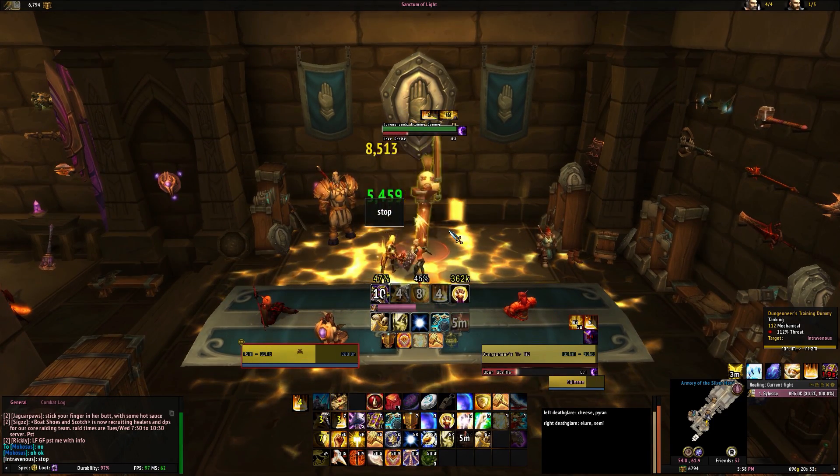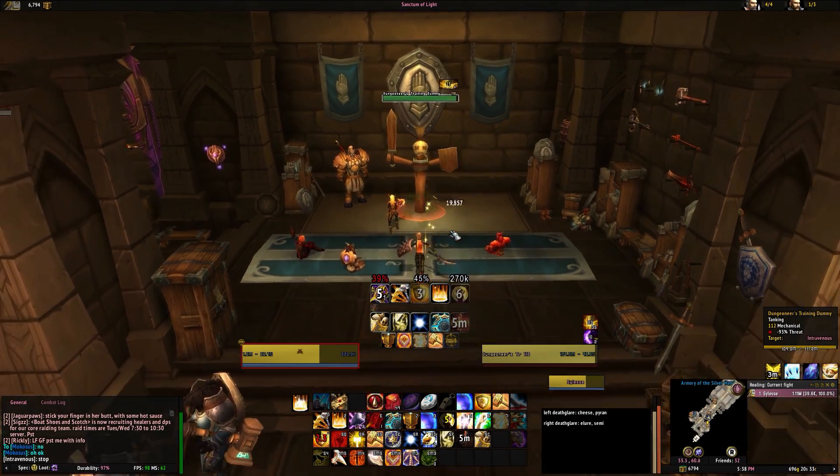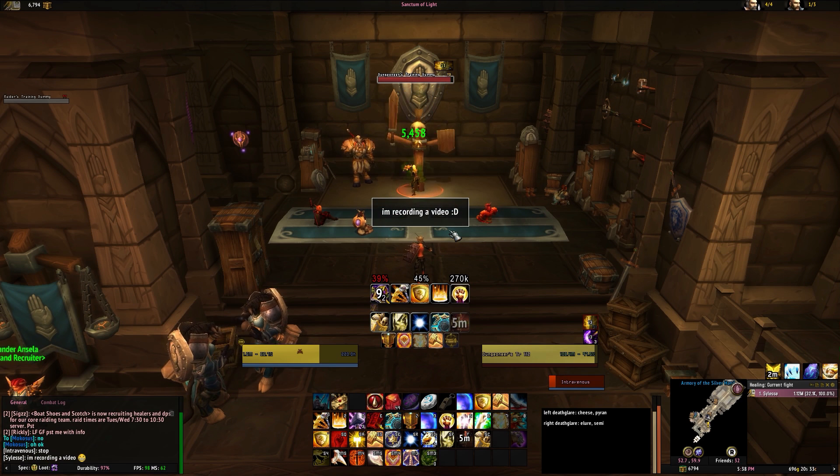On the right is the amount you will heal if you use your Hand of the Protector at that moment. If it's yellow, it means you're standing in Consecrate; if it's white, it means you're not. In the center is your physical damage reduction based on your armor and versatility added together.